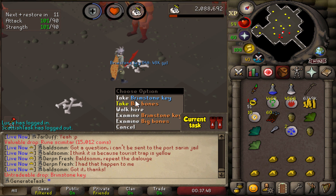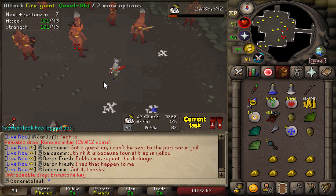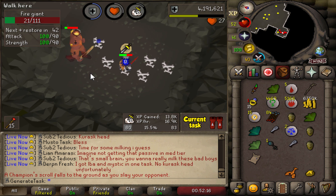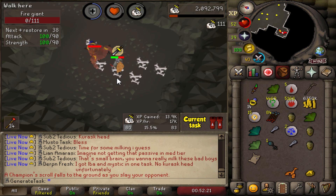After four tasks there's our first Brimstone key on this grind. We just got another Giant Champion Scroll — we already have three from the Obor grind, but we'll add that one to our collection. I completely forgot those were a thing.